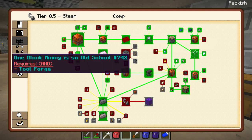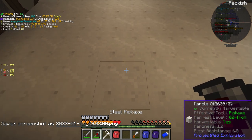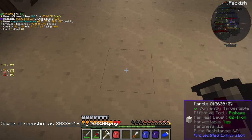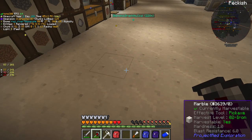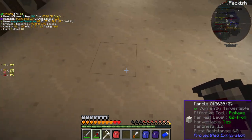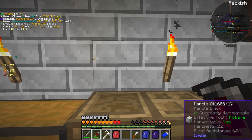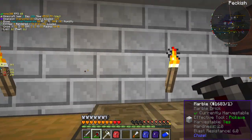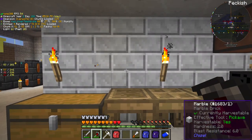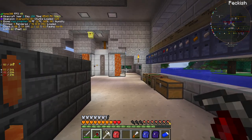We'll also get the hammer. What this does is mines out - if you aim it at one square it will mine out a three by three block, so nine blocks in total. It only does it on one layer, so if you were aiming at a wall it would take out those nine blocks in the wall, not what's in front of it or behind it. It's very useful once we get it.